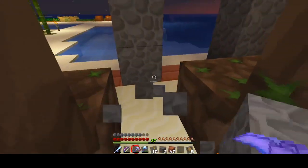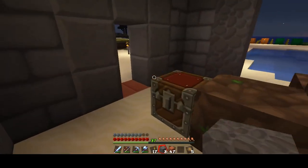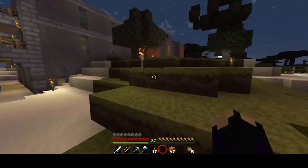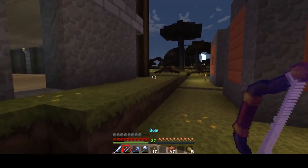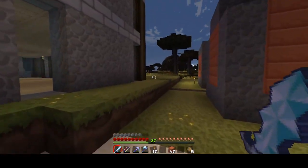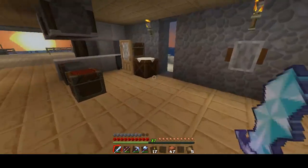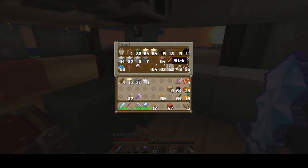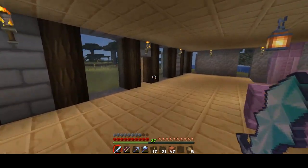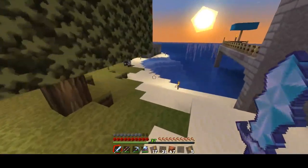One, two, three, four, five, six — let me go grab some glass. Night time started to go away so we're good. I want to do normal color glass for this one, just grab like half a stack — I don't even need that much. Yeah, okay, let's go. I was gonna make panes out of it but I'm just gonna make blocks, I don't care.